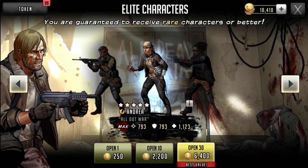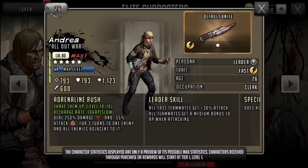Now moving on to Andrea, All Out War, yellow — who I think is actually the worst in the wheel. Her recharge rate is probably one of the worst, up there with Gator and Krista, at 106 AP. Her adrenaline rush deals 250 damage and negative 55 attack for three turns to one enemy and all adjacent enemies. If they had just made her 45 AP or even 56 it would have been okay, but 106 AP is definitely not noteworthy for offense or defense.